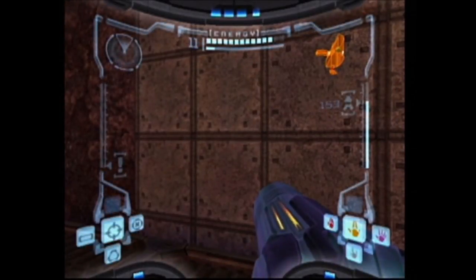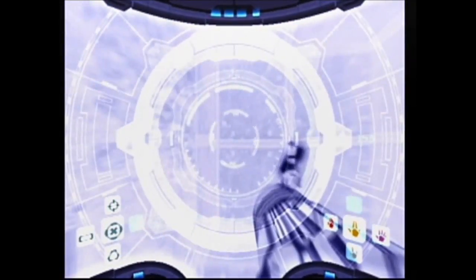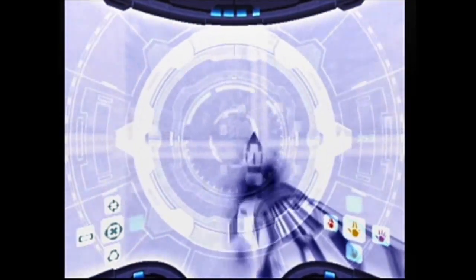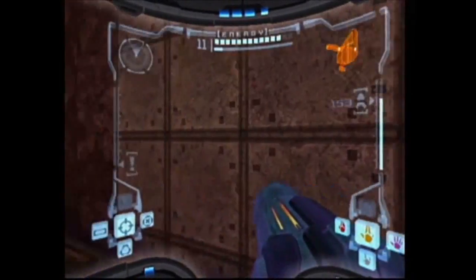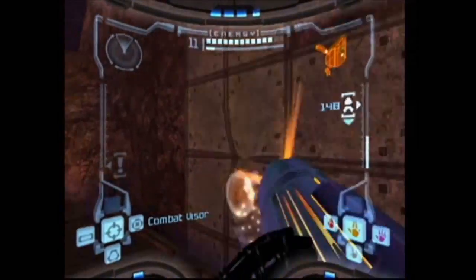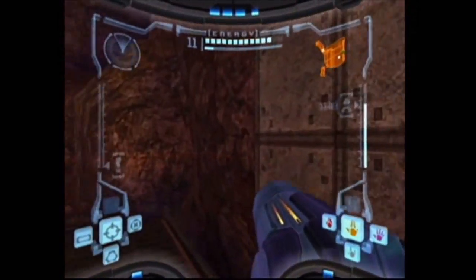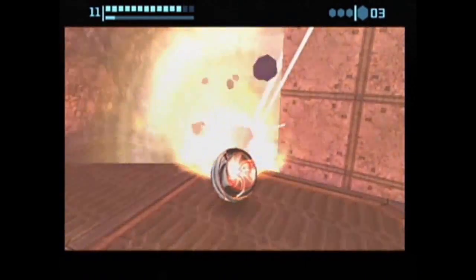There are more missile expansions around here. In the Phazon Processing Center we can see a missile expansion behind a wall that we can't quite get to — let's see if a super missile works. Nope. Will a power bomb do anything? Yes.